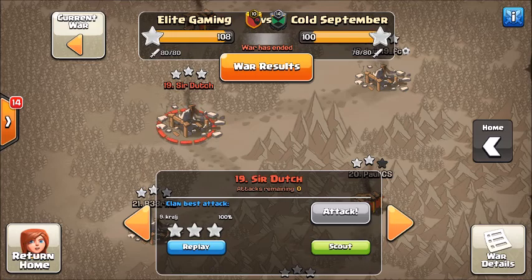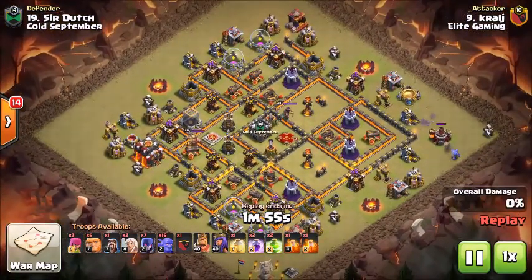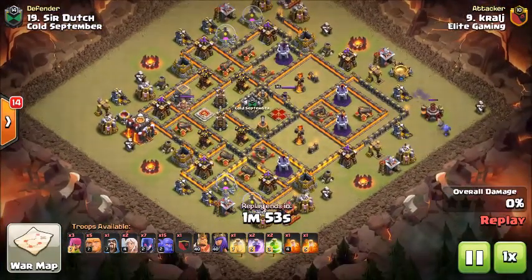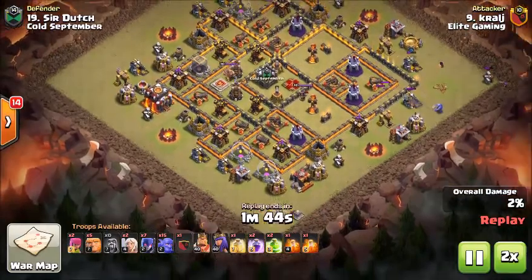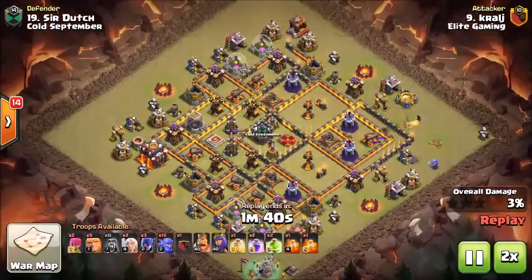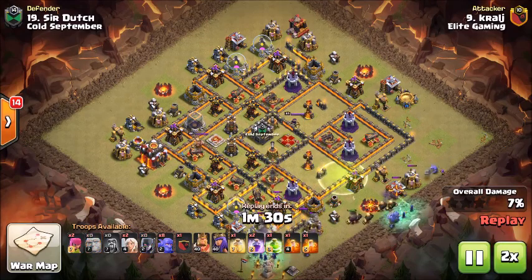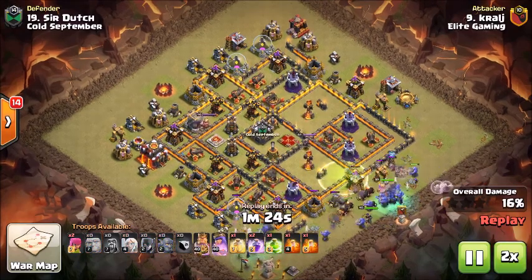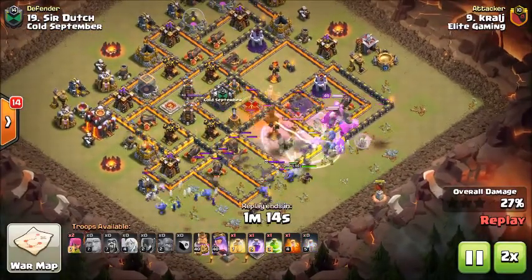Speaking of Kroj, that is going to be the next hit versus Sir Dutch. He's going to do a Bow Witch attack — he's been specializing on that and he's been killing it. Pretty much getting some value with these bowlers, just getting rid of some of these structures, a wizard placed up top to get rid of that gold mine, creating that real nice funnel. The CCL has definitely given us an opportunity to grow as a team, and that has definitely helped us out.